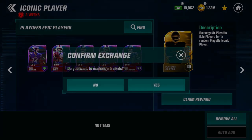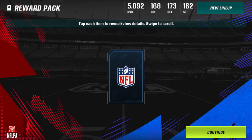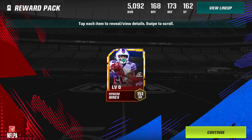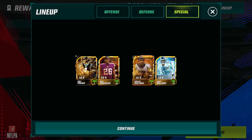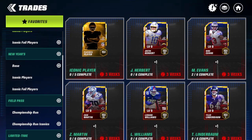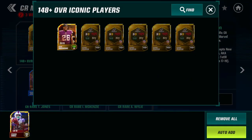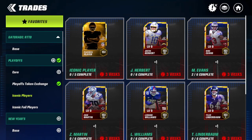Random 151 overall playoffs iconic player — who's it going to be? Three, two, one... boom! It's Naheem Hines, 151 overall kick returner. He's not even an upgrade over my current Kene Nwangwu card from the Vikings, so he's going directly into the DeMarcus Ware trade. We already have one Kene Nwangwu from S5 in there, and now we're adding Naheem Hines — another kick returner, this time from the playoffs promo.